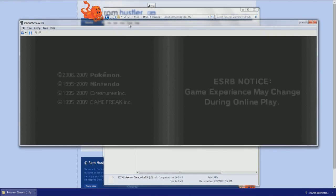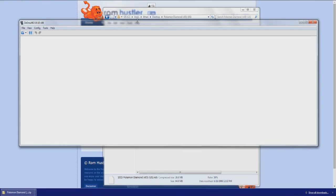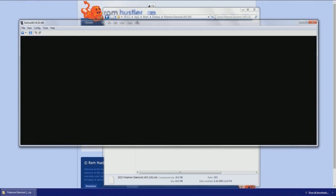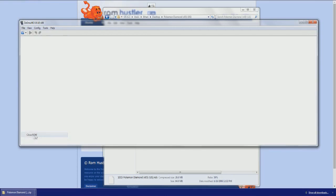Definitely have that NDS file — you can name it whatever — then click Open and it should come up. As you can see, it is perfectly working fine. We can play the game however we want — Pokemon Diamond right here. We can basically get into the game if we wanted to, but we're not going to do that. Let's close the ROM — and that's it, wiped out.